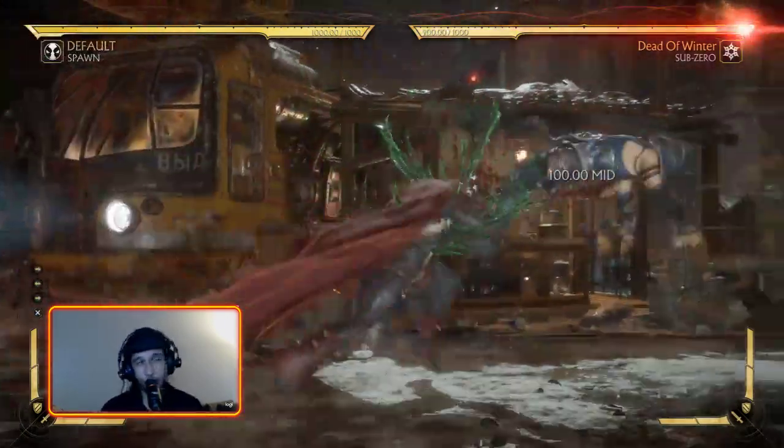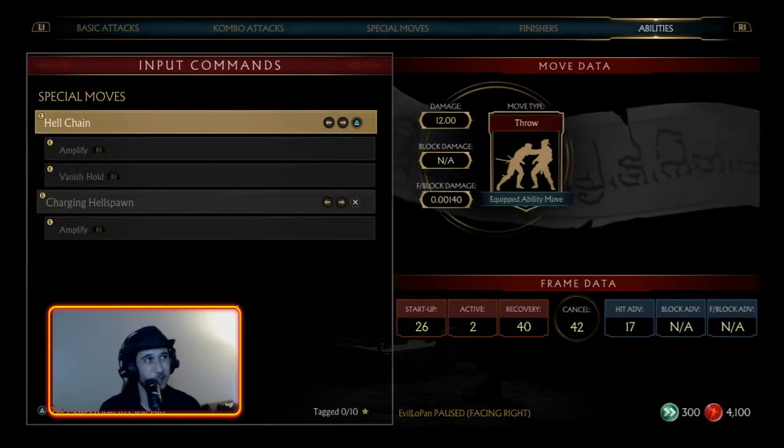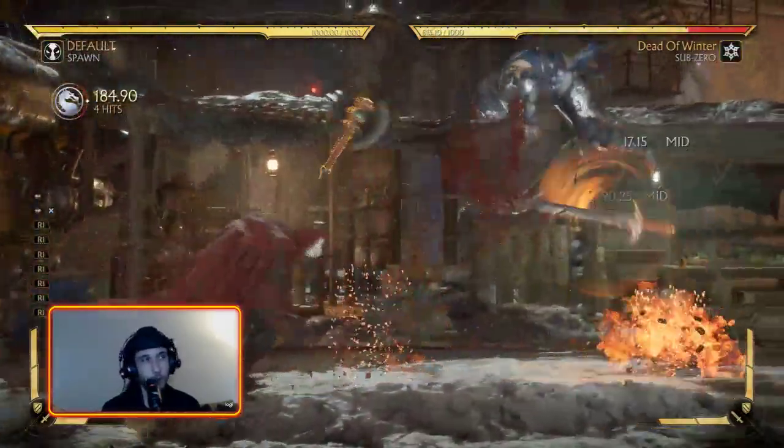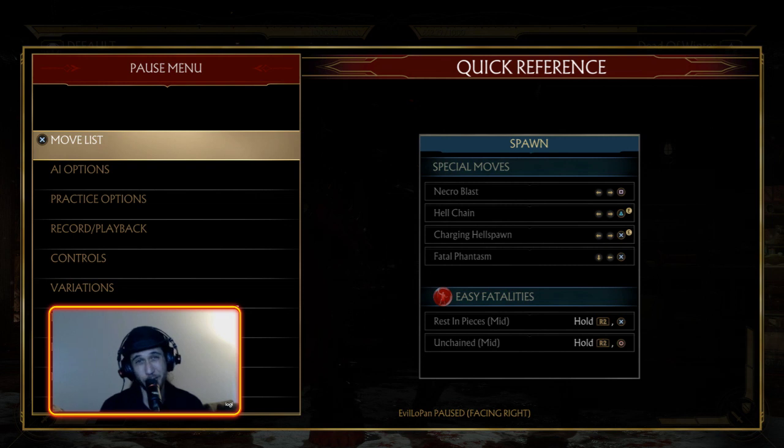Going into the variation build, we have Charging Hell Spawn. It's a nifty advancing move, but it's not really good as a whiff punish because it's a bit on the slow side — starts up in 26 frames. It's more of: every time I touch you, we're going into this and getting Spawn damage. 309 for one bar, 337 for one bar, and that's not even the hard or optimal combos. The charge is integral to Spawn. I can see why it's not a baseline move, because if he just had charge on every build, he would easily be an unfair character. So I get why charge is a two-slot move.